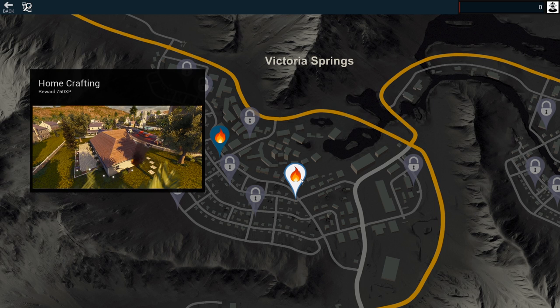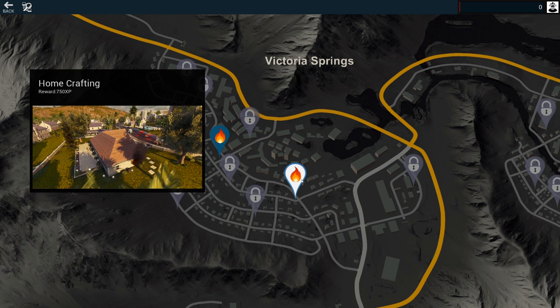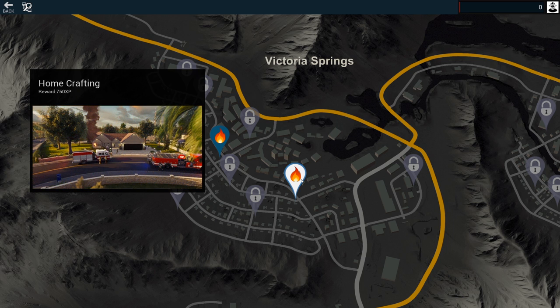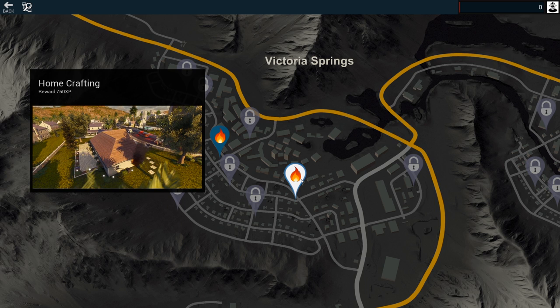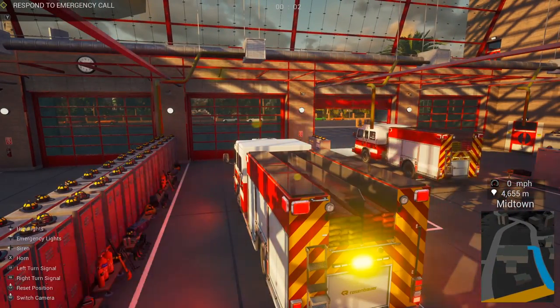I initially thought the game was kind of like an open world game where you just took calls and hung out in the fire station. Unfortunately it seems like it's more of a mission-based thing, which could be a good thing because the missions are quite dynamic and you can go back and replay them. So we're gonna start off here with 'Home Crafting.' I'll get this mission done and then I want to move on to some multiplayer.